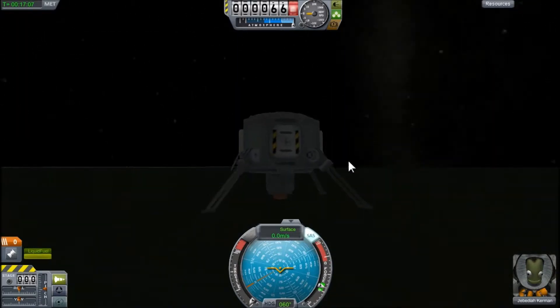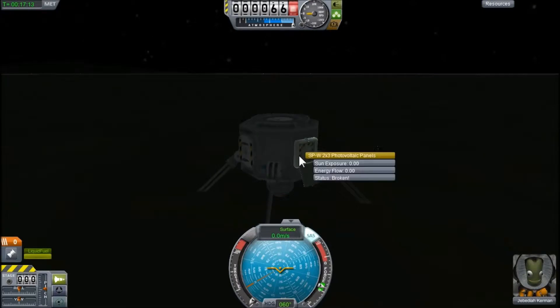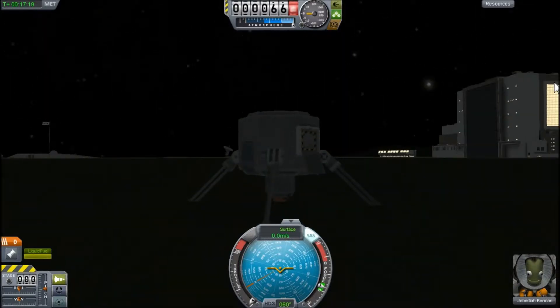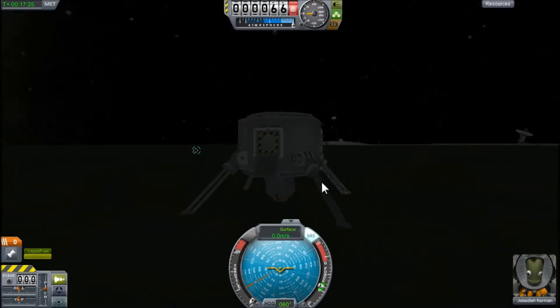So first things first, build a new ship — some sort of landing module, a training landing module. This is like my simplified version. I'll just put it in the download description anyway. It's actually good for training.